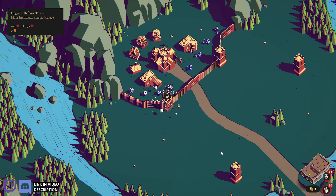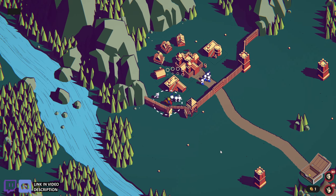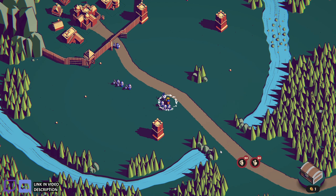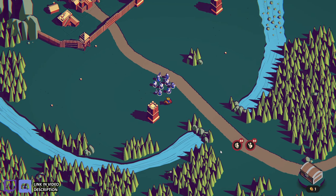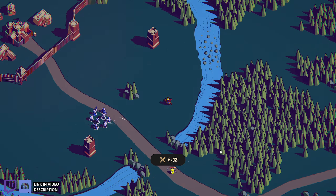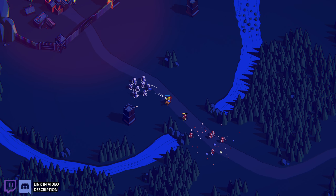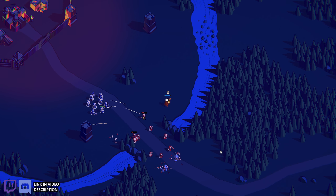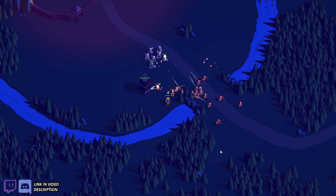I'm going to build another tower here and just take the army with me. We're going to need to help this tower out down here. My motivational speech: try not to die, and I'll see you in the morning. Let's go. So far so good. Going in for the tactical slash. You can kind of get aggro on certain enemies and pull them away from where you want them to go.